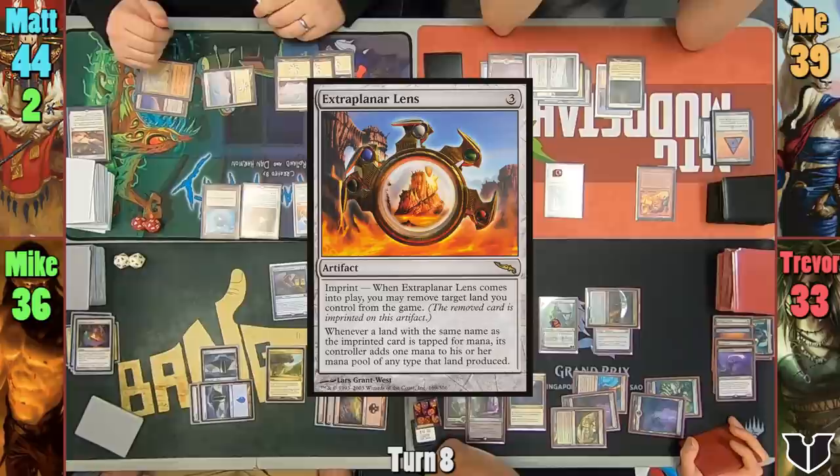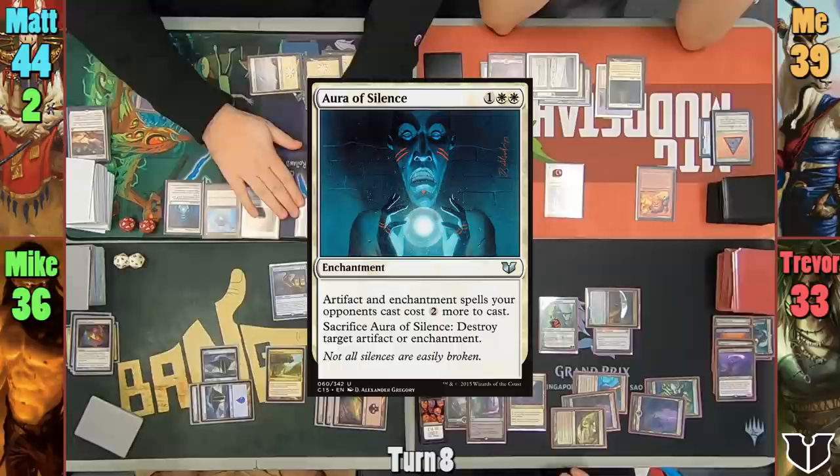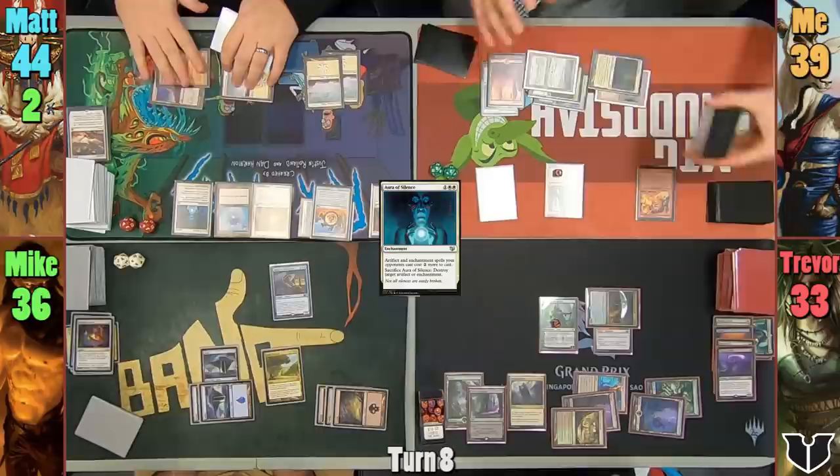Matt casts Extraplanar Lens in his main phase and exiles a Snow-Covered Plains. He then drops Aura of Silence, which kind of hoses my deck a little bit. He passes, and at the end of turn I activate Wild Research to find Grasp of Fate. I am forced to discard Mana Drain, which is kind of sad.